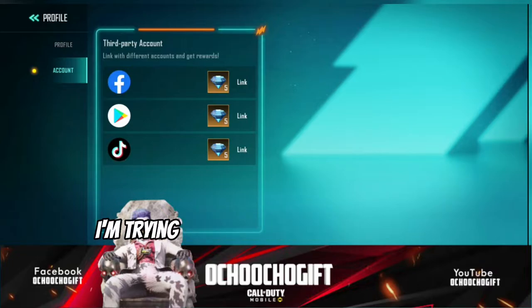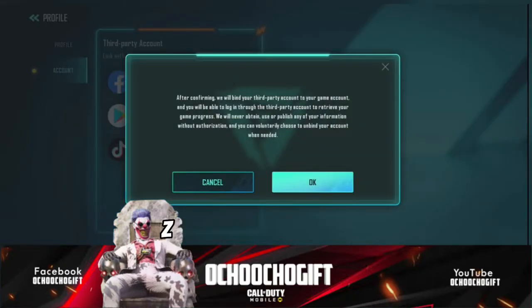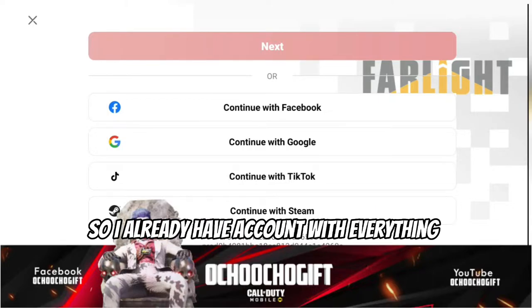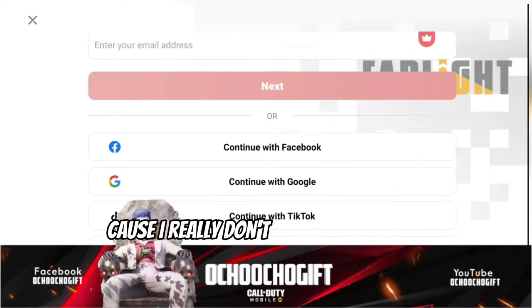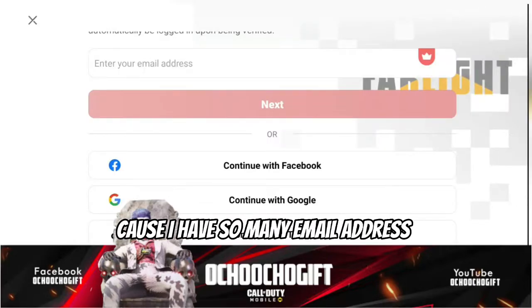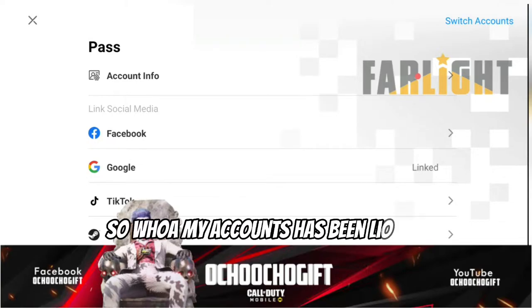So how to do it — I'm trying to link my account right now to Google Play. I'm going to click on Link, click on Google Play, then it's going to ask you to use a third-party account, just click okay. They have Facebook, Google Play, TikTok, and Steam. I already have accounts with everything except Steam, but I'm not linking with TikTok or Steam. I'm going to click Continue with Google and choose my email address. My account has been linked.